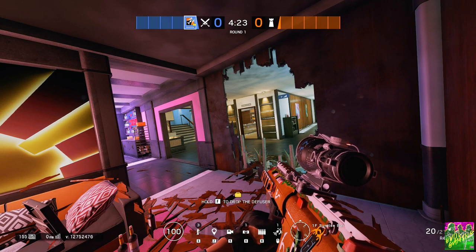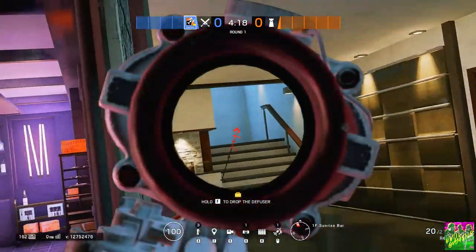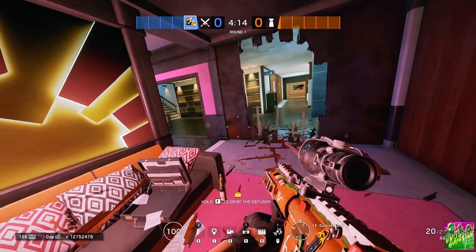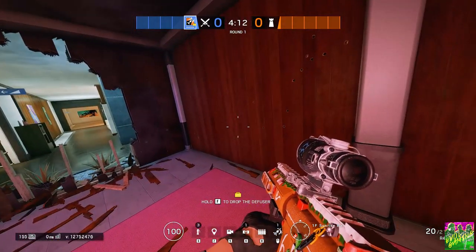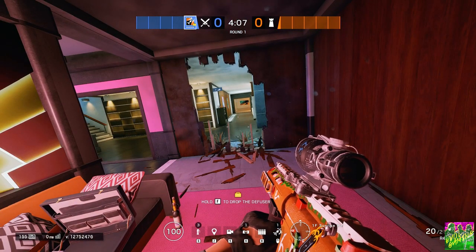And even if Kantoraketi shouldn't have gotten the pick on him — with this big hole open to the hallway and everywhere over here — he could not have stayed in this position and had to leave, even if Kantoraketi wouldn't have killed him. So very smart and very aggressive play from G2.